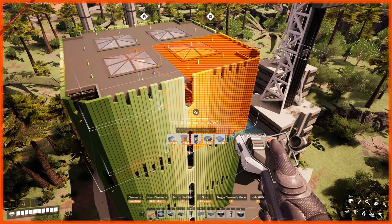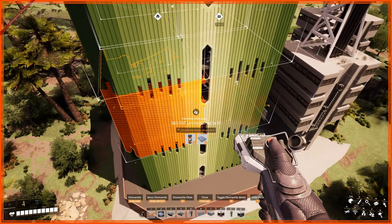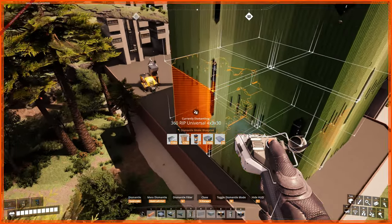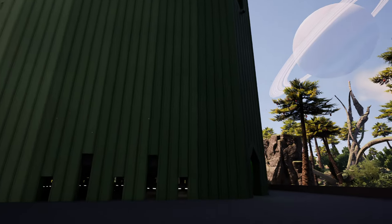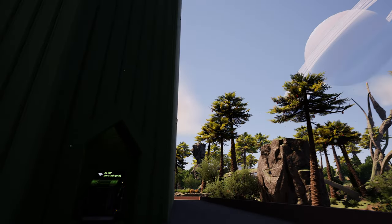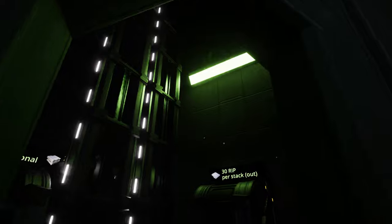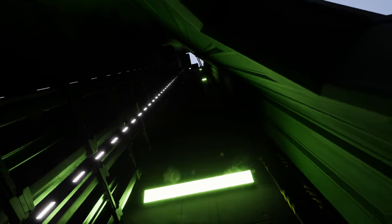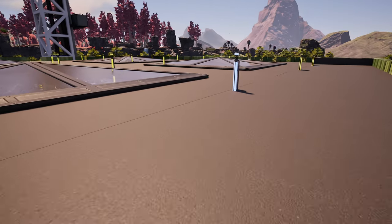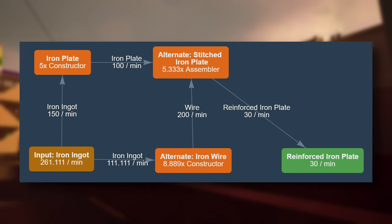A good challenge in blueprint design is to make the blueprint as stackable as possible, and adding an exterior makes it even more challenging. For mid-game blueprints like reinforced iron plates, it should be limited by Mark III belts so it will be available at the lowest stage of blueprint progression in the game. It is really easy to place Mark V belts everywhere, but then it limits your options to use blueprints in earlier saves and wastes resources. It turns out that for production of 30 reinforced iron plates, you will need a total of 262 iron ingots — which fits exactly on a Mark III belt.